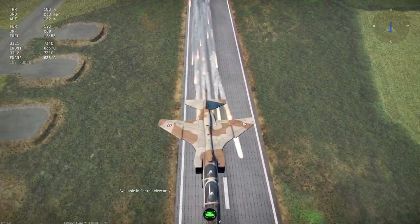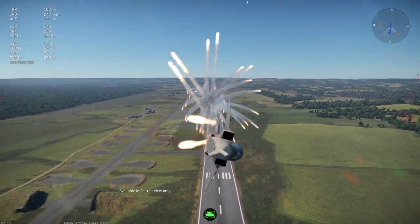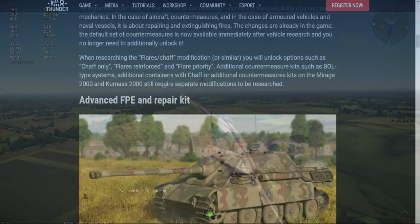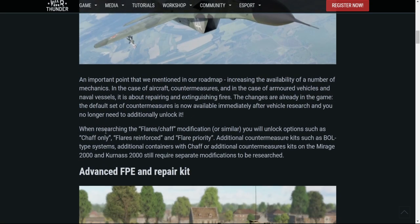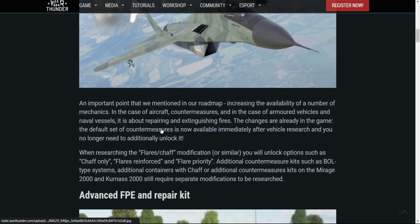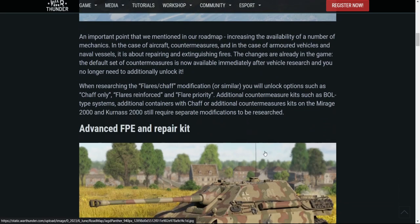Additional countermeasure kits such as the bowl-type systems, additional containers with chaff, or additional countermeasure kits for the Mirage 2000 and Kurnas 2000 will still require separate modifications to be researched. It seems like a really good change for upper-tier jet aircraft, especially once you start getting lots of missiles involved. It does help to somewhat even the playing field against players with fully spaded vehicles or players with missiles in general.